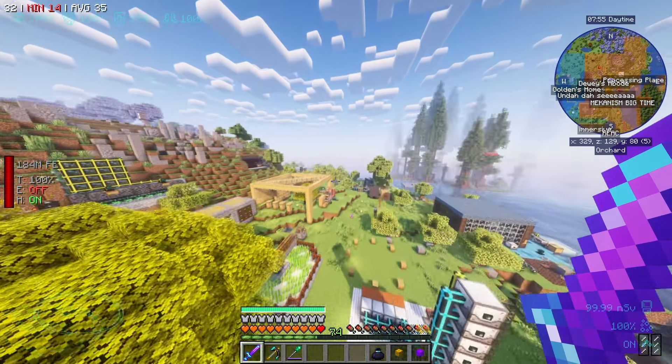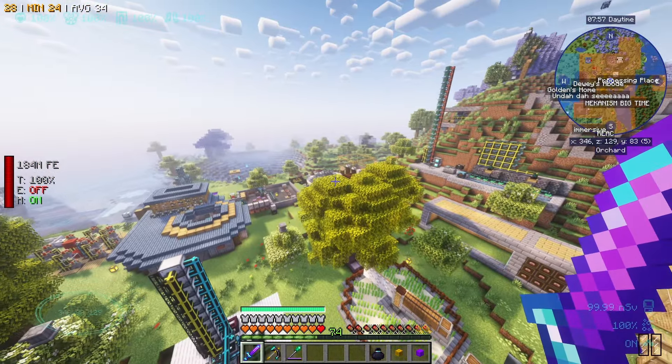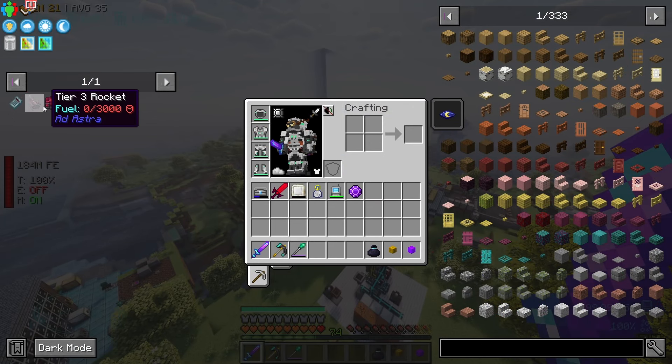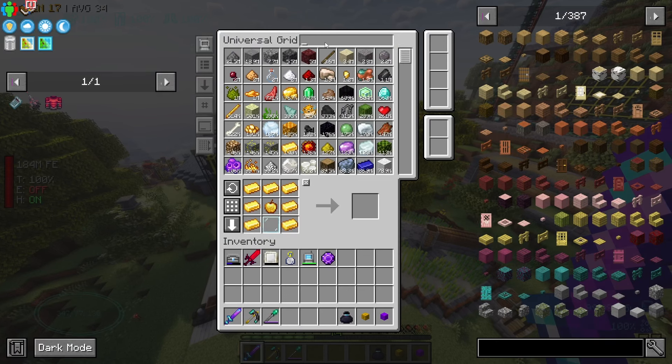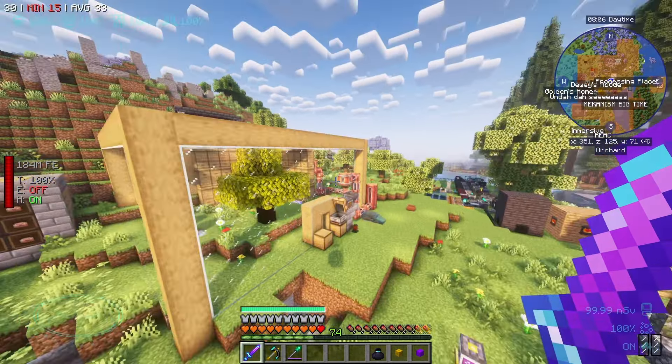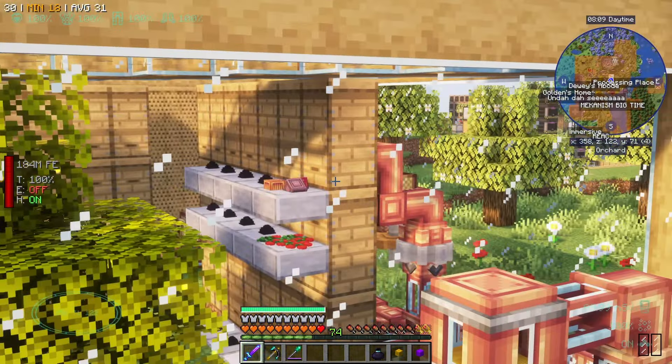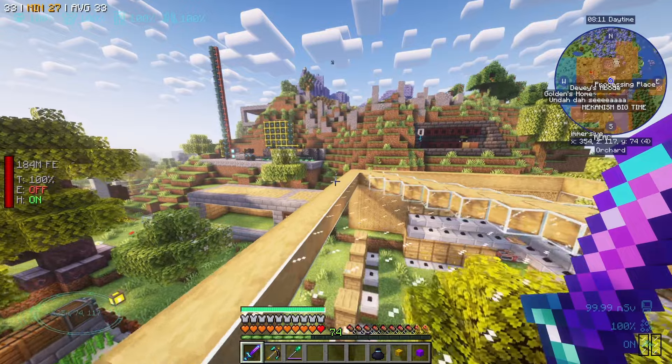Hello everyone, and welcome back to All The Mods 9. We are back and we have done some pretty good progress. We went all the way to Venus in the last episode, which got our hands on the Tier 3 rocket. Beyond that, we actually got bees for each different thing. So in here we've got that set up — I don't know if we've got them all running at the moment, but I don't think we need them to.